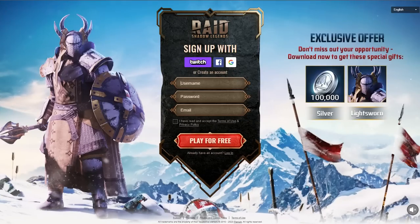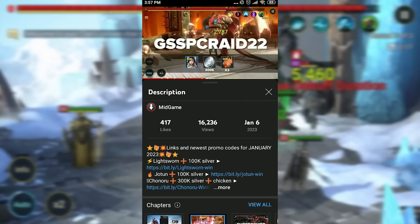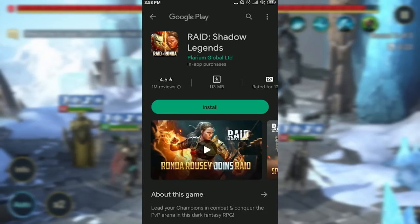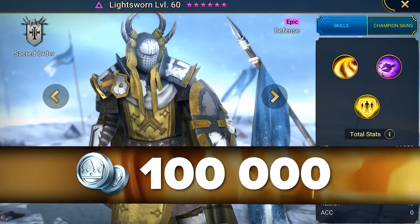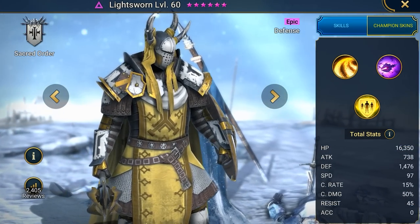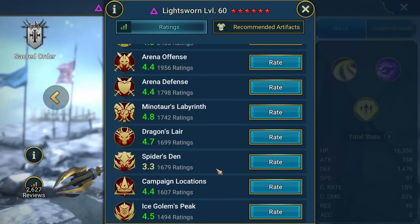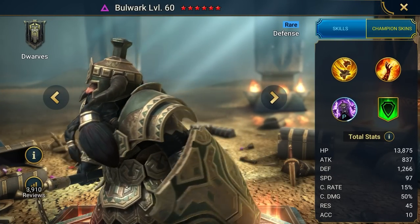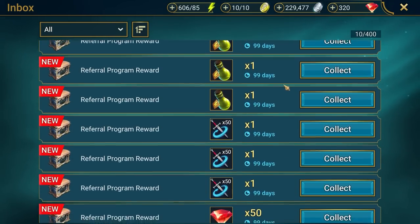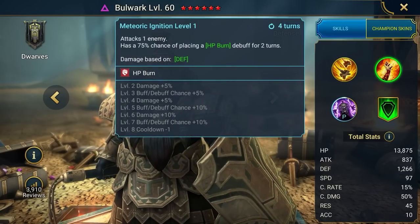If you're using a PC, you're going to see one of three pages to sign up on, depending on which champion you want to play — we'll discuss them later. If you follow the link using your smartphone, you won't be taken to the registration page but to the App Store or Google Play. The first link will give you an epic hero named Lightsworn and 100,000 silver. Lightsworn is a great defensive champion to start out with, with great backup abilities, suitable for clan bosses, PvP, and most game dungeons. Once you've pumped your account to level 25, you'll also receive champion Bulwark and a set of resources. Bulwark is a health burner that weakens the enemy and helps the team — a champion for dungeons where you need HP burn.